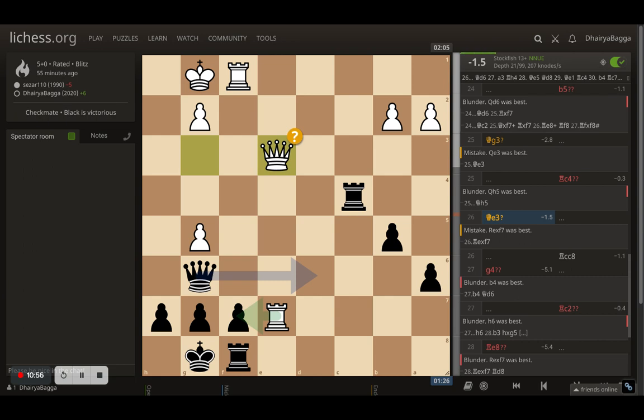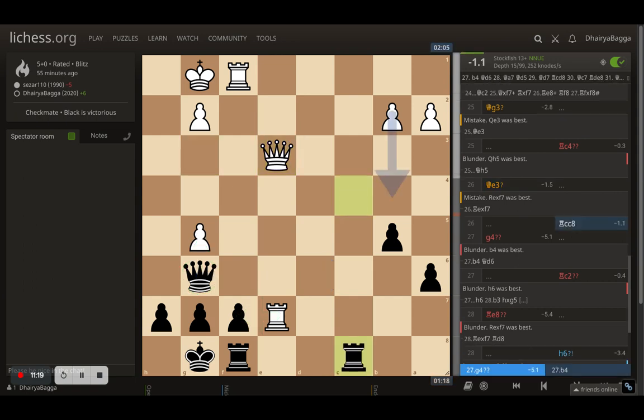Queen to e3 is a nice move — the opponent is willing to trade rooks, and it could be checkmate if I am not careful. Opponent is also defending the pawn simultaneously. I went back with the rook, thinking let me just come back and be in a fine position.